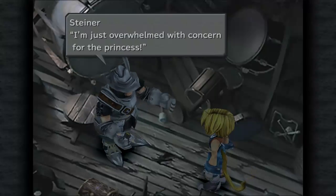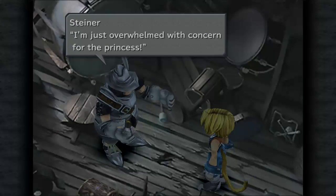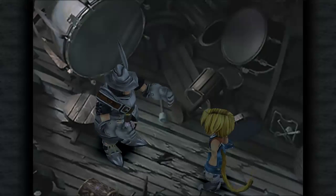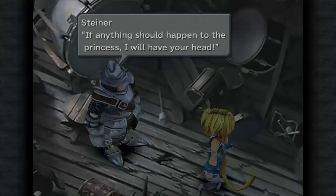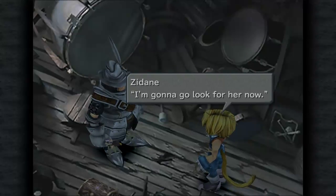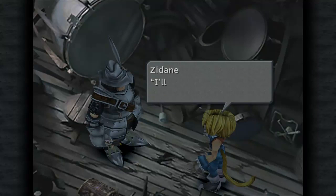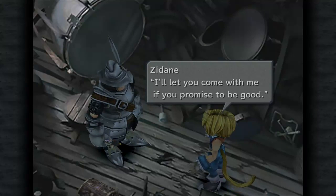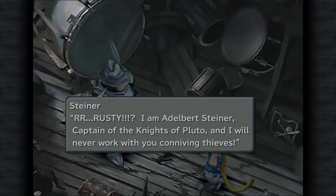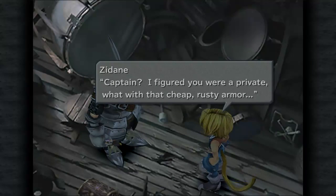Come on, you're too old to be playing with a doll. Silence! A scoundrel like you could never understand — I'm just overwhelmed with concern for the princess. If only you rogues hadn't kidnapped her, this is all your fault. If anything should happen to the princess, I will have your head. I'm gonna go look for her now — I'll let you come with me if you promise to be good. What do you say, Rusty? I am Adelbert Steiner, captain of the Knights of Pluto, and I will never work with you conniving thieves. Captain? I figured you were a private with that cheap, rusty armor.